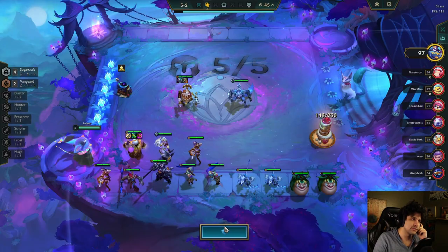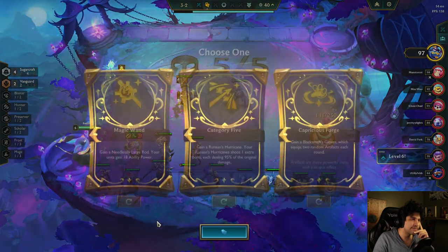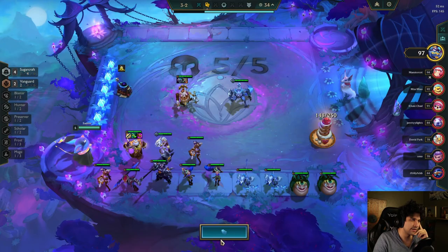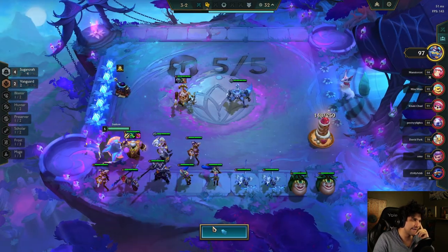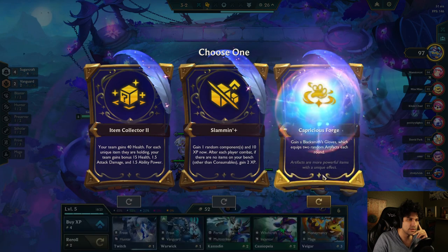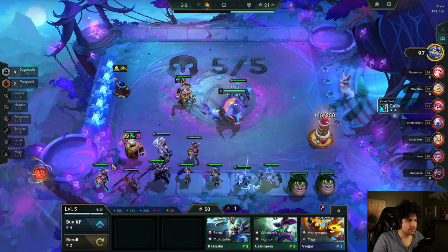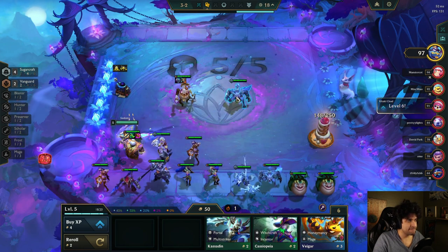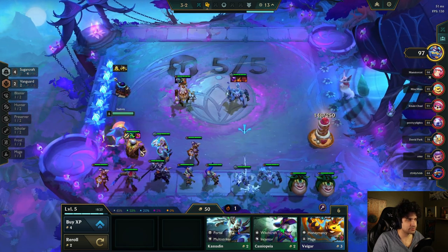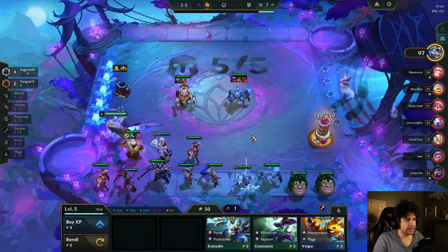Capricious Forge. Runins — I put a Runins on Jinx last game and it didn't end up so well. I mean, that is the good Runins — the crazy one — I'm just not gonna. I thought I had a bow on my bench, I guess not. This is just too good — I'm gonna put it on Warwick for now, even though I really kind of want to put it on Jinx just to make more cake.